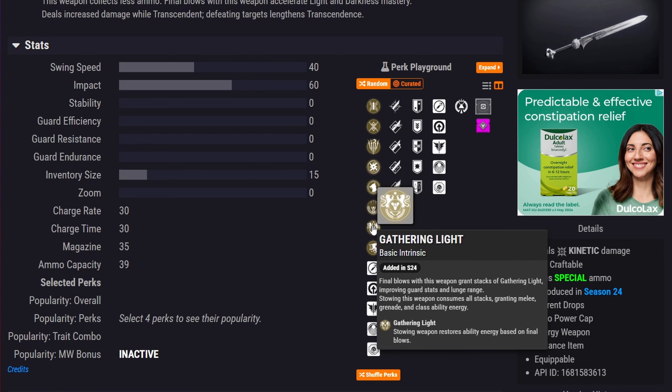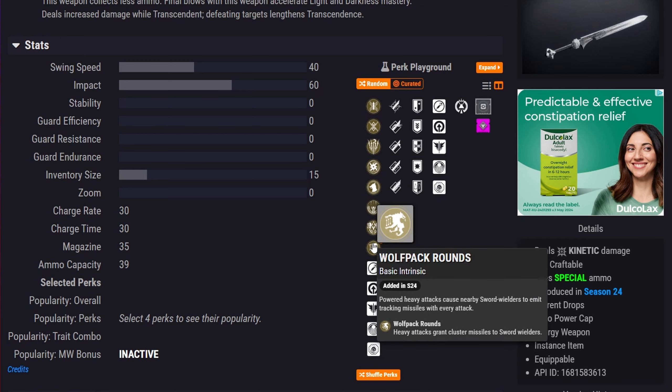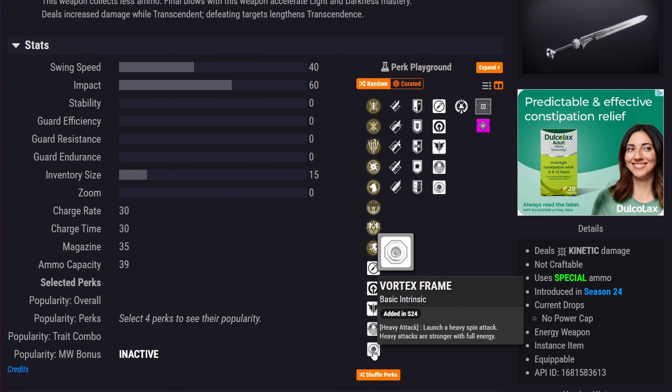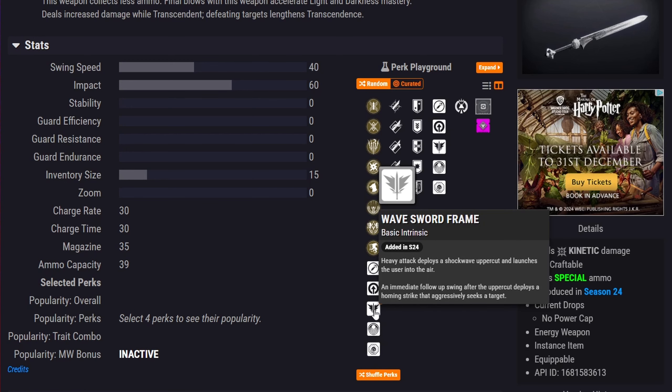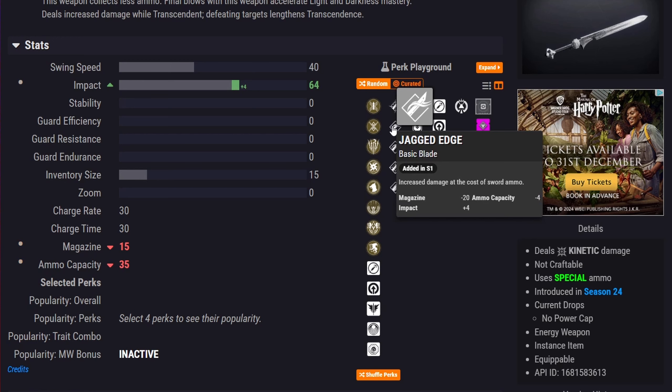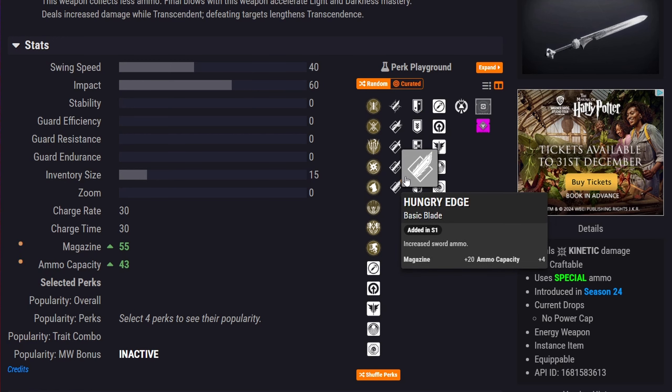Here are all the intrinsic traits: Insectoid Robot Grenade where final blows deploy homing robot grenades; Unplanned Reprieve where heavy attacks emit delayed detonating projectiles; Dawn Bringer where rapid final blows create a lightning storm; Arc Conductor where heavy attacks surge lightning from the user; Perfect Fifth where every fifth hit attaches a delayed detonation; Sacred Flame where heavy attacks mark targets and light attacks detonate them; Gathering Light where stowing the weapon restores ability energy based on final blows; and Wolf Pack Rounds where heavy attacks grant cluster missiles to sword wielders.